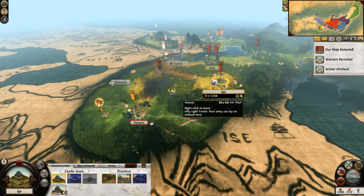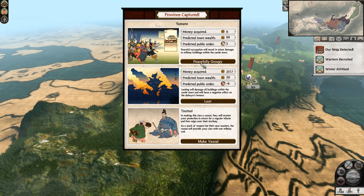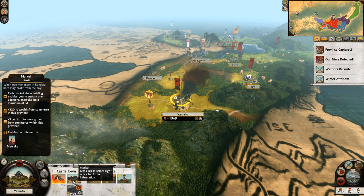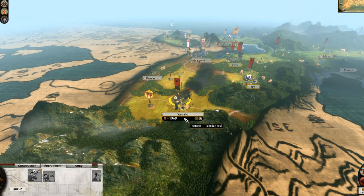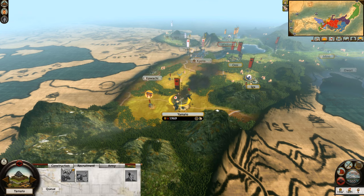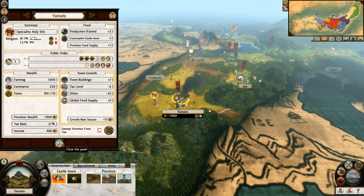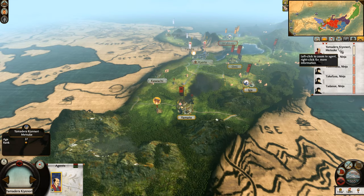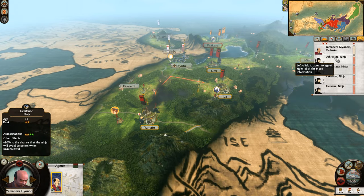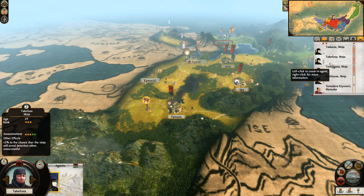We've got some Katana Samurai now, which is fantastic. We'll send this army down here to gobble up another piece of Iko Iki territory. We can also get some Metsukes in here — maybe we try and get a couple. We do want to break it down because we want a Sake Den here just to help out with the public order. We're still mobilizing an army there. Let's continue to sabotage some of these settlements just to try and farm the ninjas up.